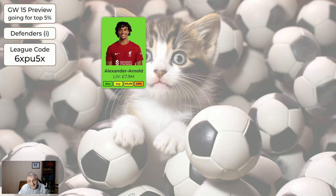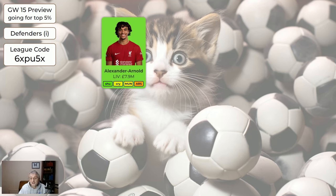Regarding defenders: Trent is still green and has done very well recently — away to Sheffield United, then Palace, then home to Man United. It will be difficult to get him in your team if you haven't already, but if you're wildcarding or making a couple of big moves, you could do a lot worse than Trent. Trippier is still very good.